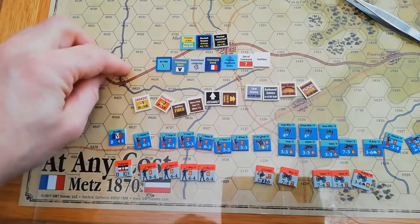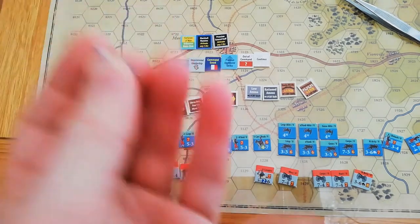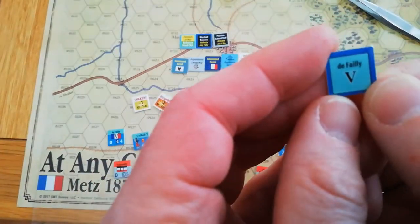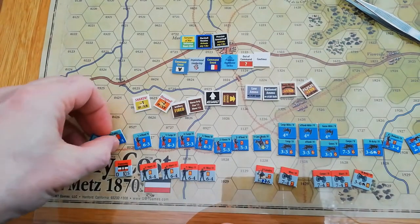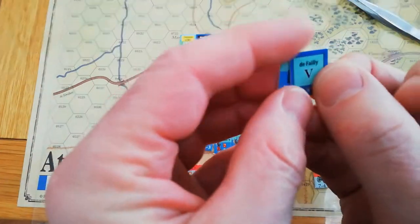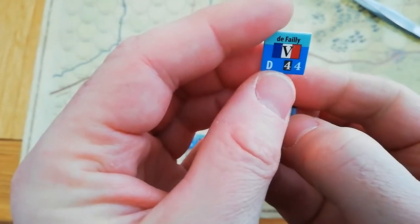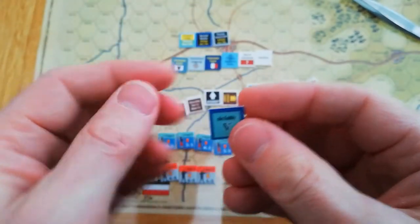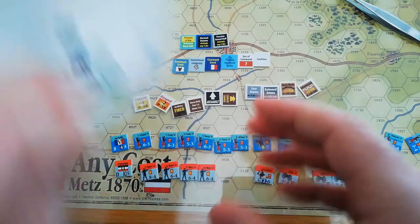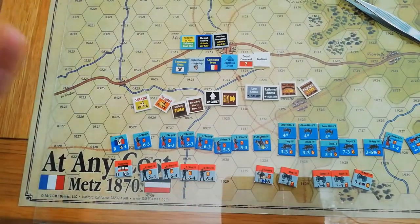Moving on to the activation chits — these match a brigade. So you pull out of a cup, say the Défeuille 5th Brigade, and that's the brigade you activate. Every unit in the game will have one of these. You chuck them in the cup with a bunch of other stuff and pull one out to activate the unit.